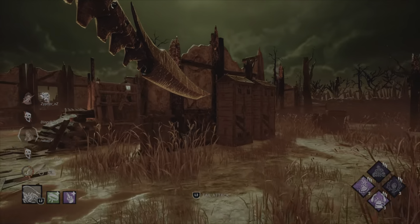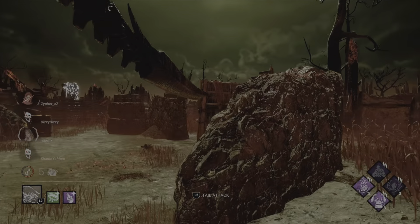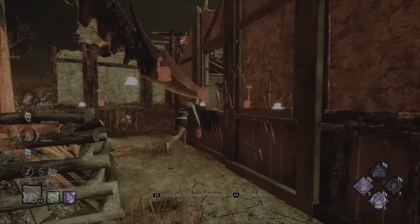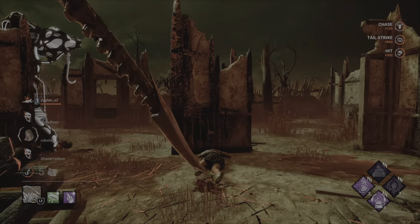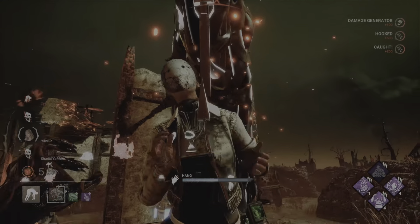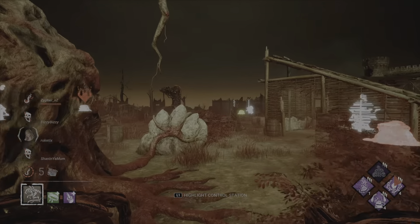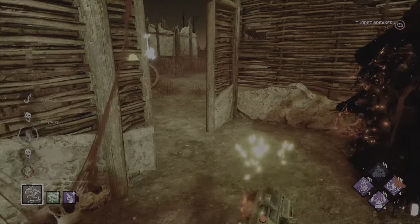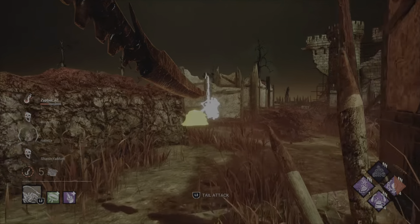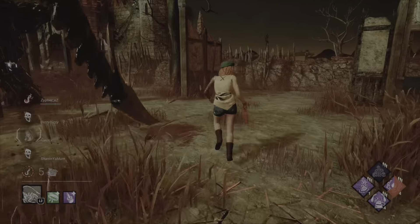As for the build I'm running here, this is kind of the opposite of a tunnel build — we go for all targets. On the left we have Scourge Hook: Pain Resonance, which causes generator regression on each hook across all survivors, and Grim Embrace which, once you've hooked all survivors once, activates and blocks every generator while giving you an aura read on the obsession. In 10 matches I had one match with a gen rush where I couldn't activate it, and one where the last person I hooked was the obsession — which you want to avoid — but eight out of ten matches I got absolutely insane value. Grim Embrace is a bit slept on; highly recommend it.